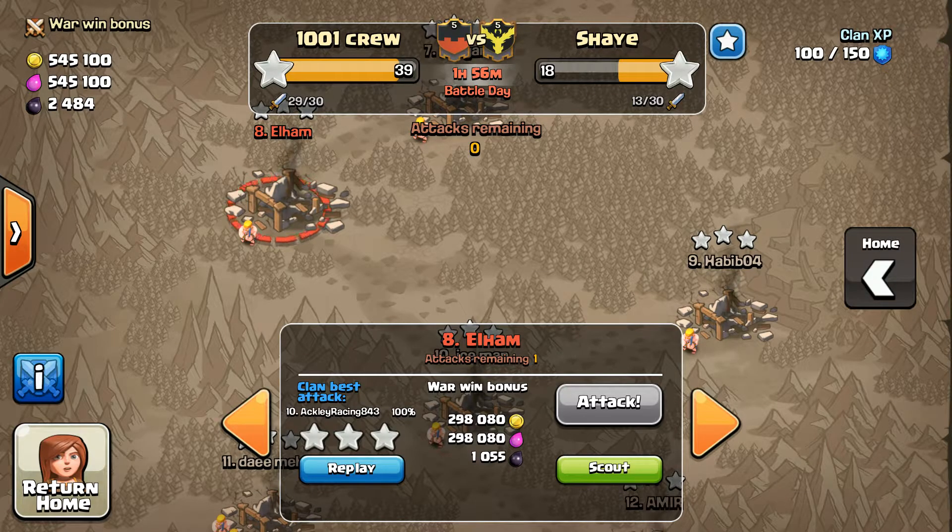Crew fearless leader coming at you with another episode. I'm gonna do a town hall 8 go-wipe edition this time. For current war, we are wrecking these bases and it's mostly due to our eights wrecking face, and the nines cleaning up after me since I couldn't seem to get it done this war. Great job guys, way to really bring it home.